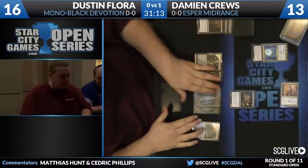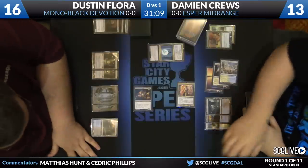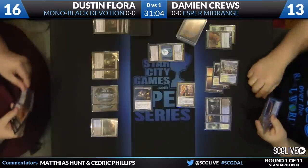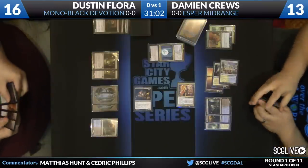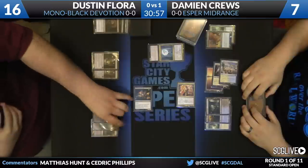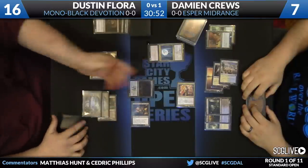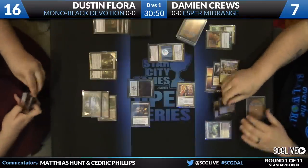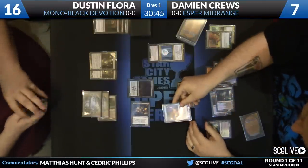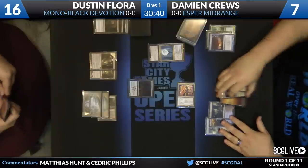Flora is looking at a hand with a couple copies of Bile Blight. He's going to put the trigger of Desecration Demon on the stack and send it to the red zone. Looks like Cruz is more than willing to take that damage, so he's going to go down to seven. The big question here is: does he have a Devour Flesh or something to actually control that Blood Baron that's running rampant? It doesn't look like he does right now. He can chump it with Mutavaults, but it's the life gain that's more of a threat than the actual damage. There's a Nightveil Specter before passing the turn back. He could go on chump duty — here's a Cyclonic Rift to pick up the Demon.